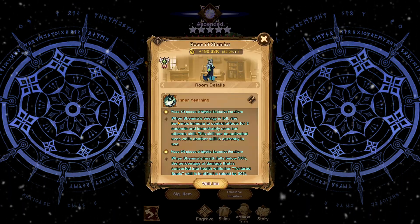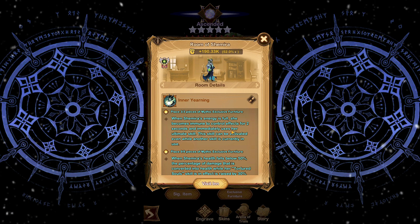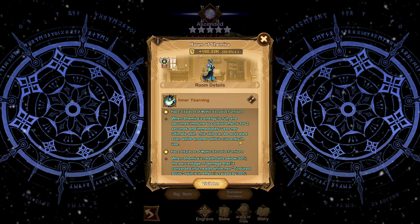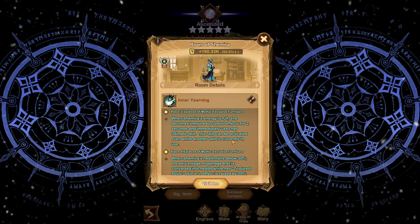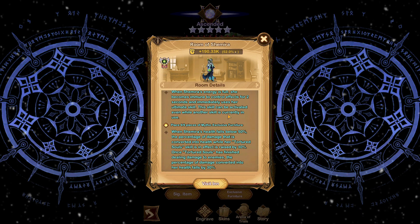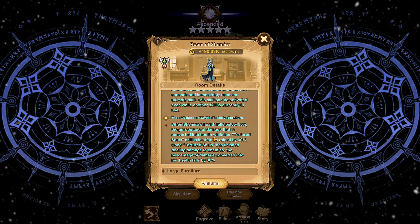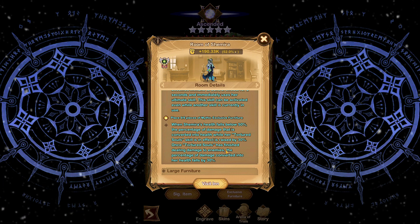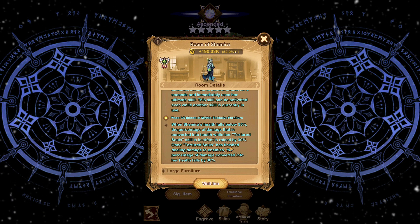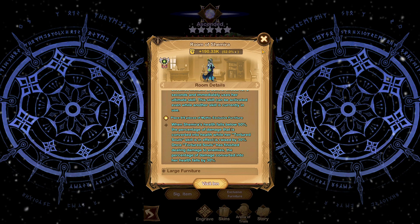Let's have a look at her furniture, Inner Yearning. At 3 out of 9, when Shemira's energy is full, she becomes immune to control effects for two seconds and immediately uses her ultimate skill. This can be activated even when another skill is currently in use, so while channeling Soul Siphon or silencing an enemy, she can use her ultimate to heal and deal damage. At 9 out of 9, when Shemira's health falls below 50%, the percentage of damage converted into health during Tortured Souls is raised by 30%, and after the skill finishes, that conversion rate falls by 30%, waxing and waning depending on her health.